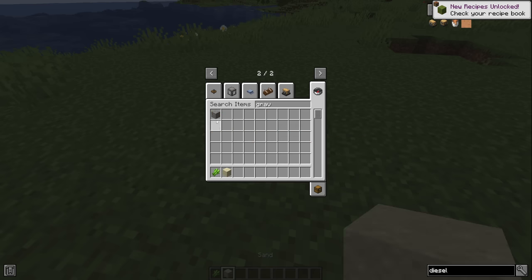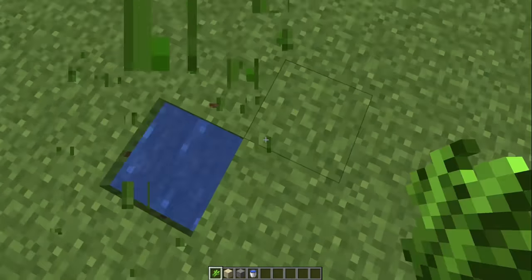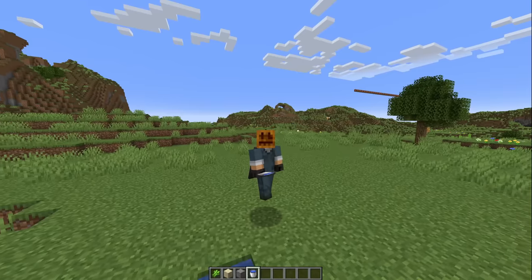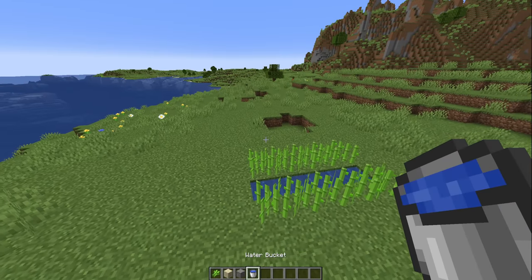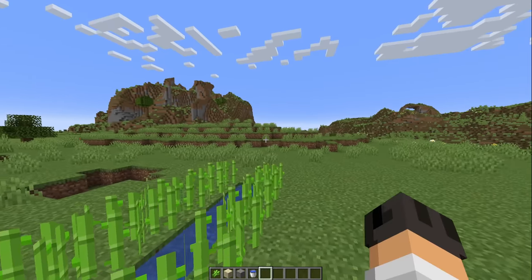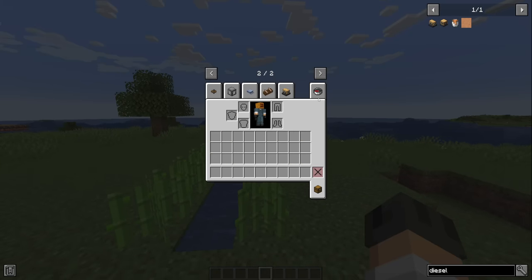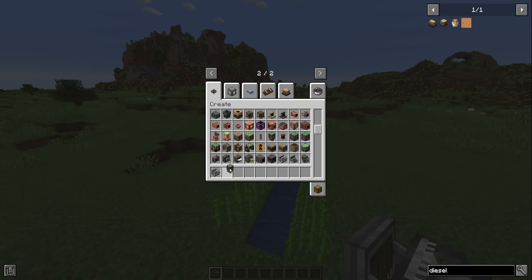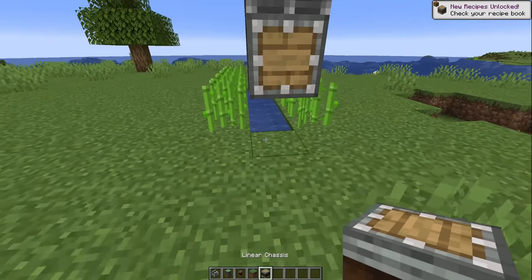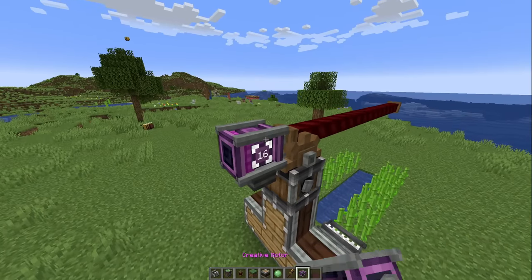Sugarcane grows close to water — it doesn't matter if it's sand or gravel. Still sick by the way, please subscribe. We can farm sugarcane with pistons and observers in normal Minecraft, but we have Create — we over-complicate things. I'm going to use a mechanical harvester and make it move with a gantry carriage and gantry shaft. I'll put some chassis on here, make sure it doesn't connect to anything else, and by powering this it should move.